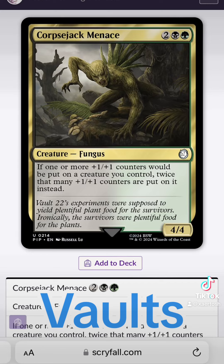Vault 22 is in New Vegas. This vault housed a botanical garden, and the inhabitants were infected with a fungus that turned them into homicidal plant monsters.